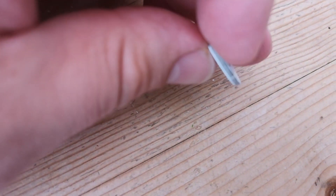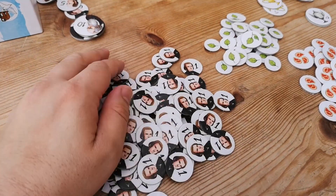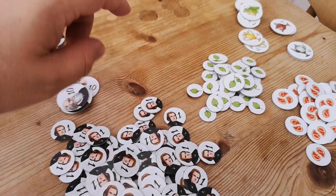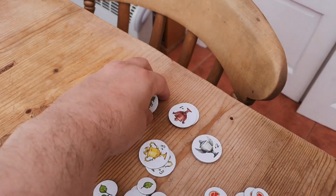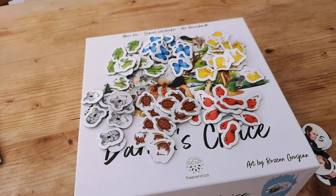When I finally got all the tokens punched out, you've got loads of these one-point tokens, a few fives, a couple of tens, a load of vegetarian and meaty tokens, some trophies, some biome tokens, and then a whole load of animal tokens as well.